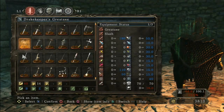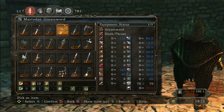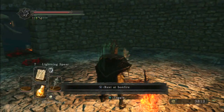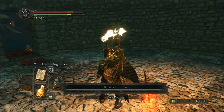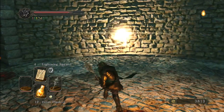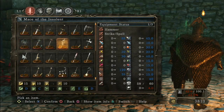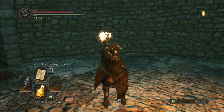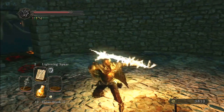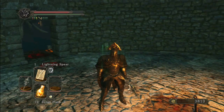Just as another test to show that chimes do drain more in the left hand as opposed to the right hand — let me use the Mace of the Insolent. Remember the first time I used it in the right hand, it had just a small amount of stamina left. In the left hand, I bet it'll take up the entire bar — and it does. The entire bar is gone. Hopefully that's useful for you guys.